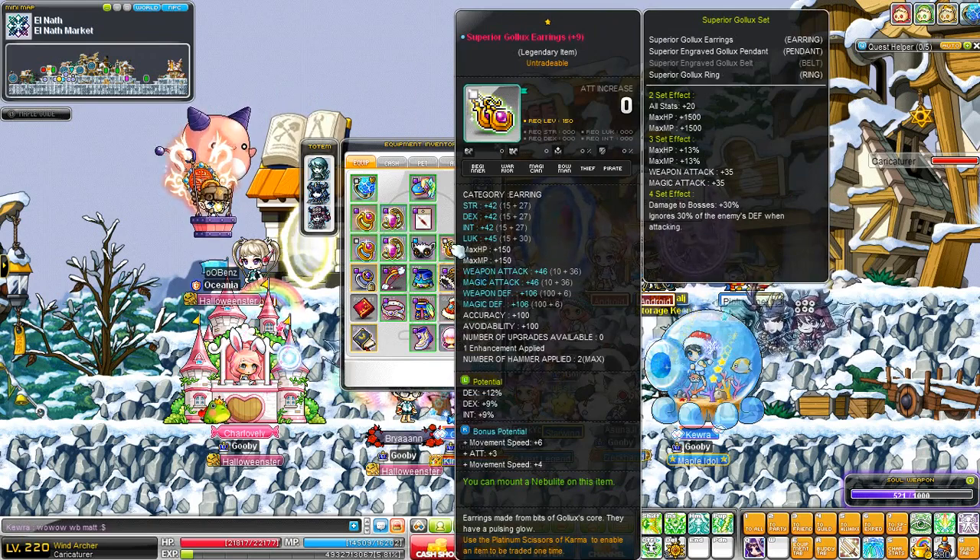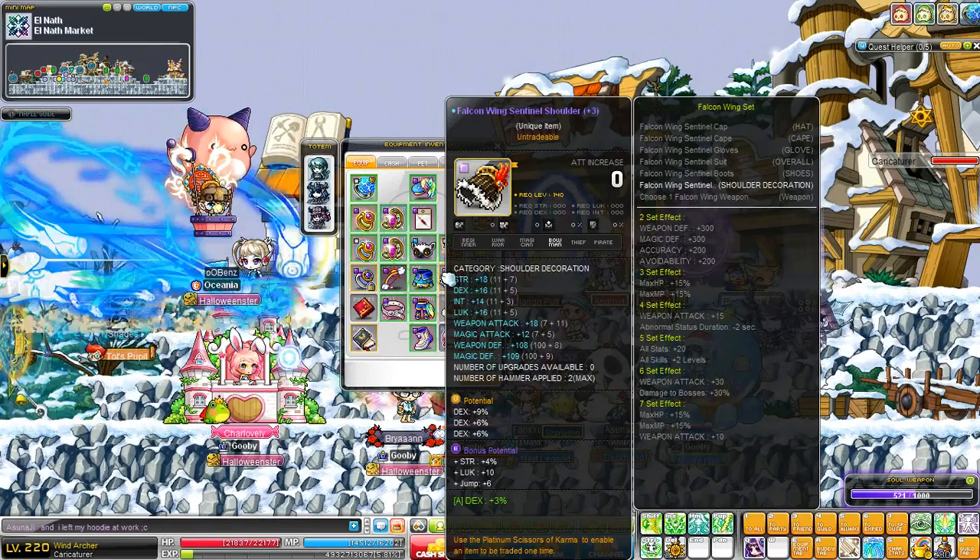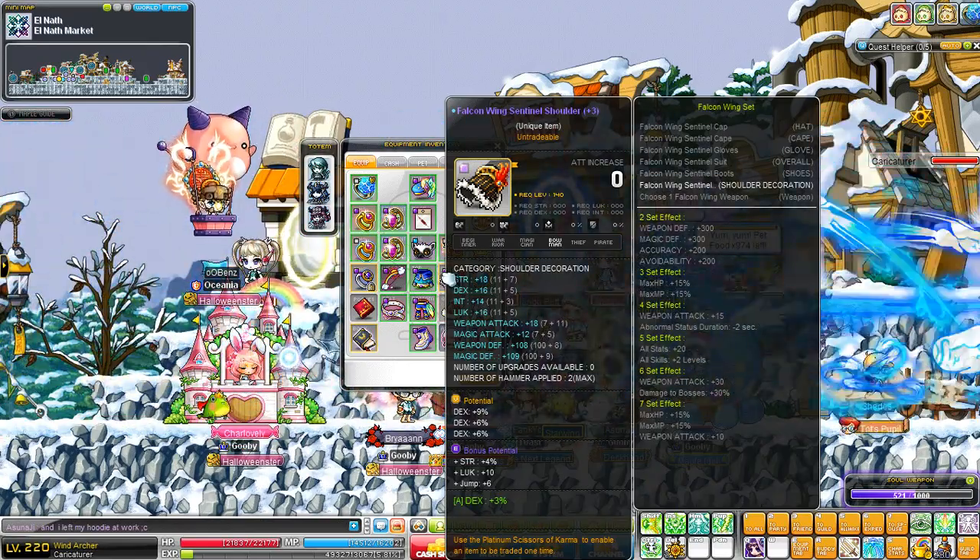My earrings are 42 all stat, 46 weapon attack, 21% DEX, 3 attack for bonus. My shoulder is 21% DEX, 18 attack and 16 DEX with a 3% DEX neb on 4% strength bonus pot.